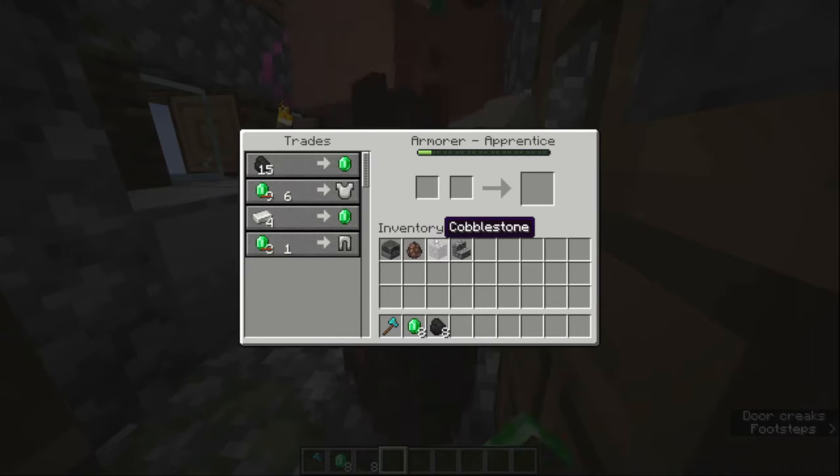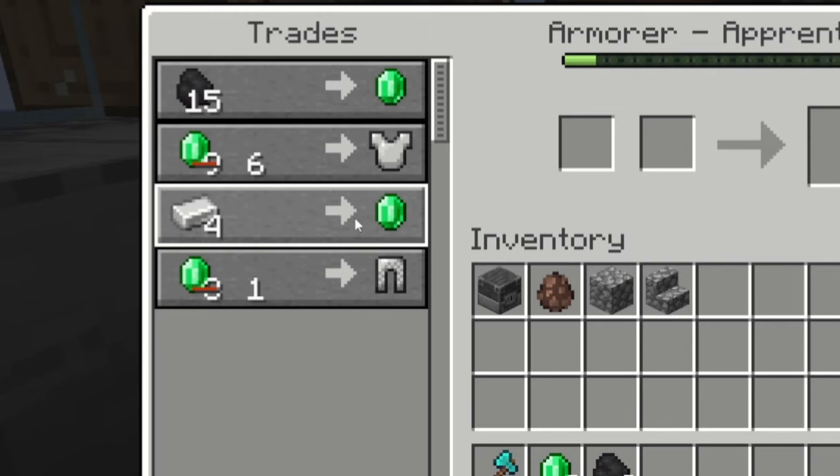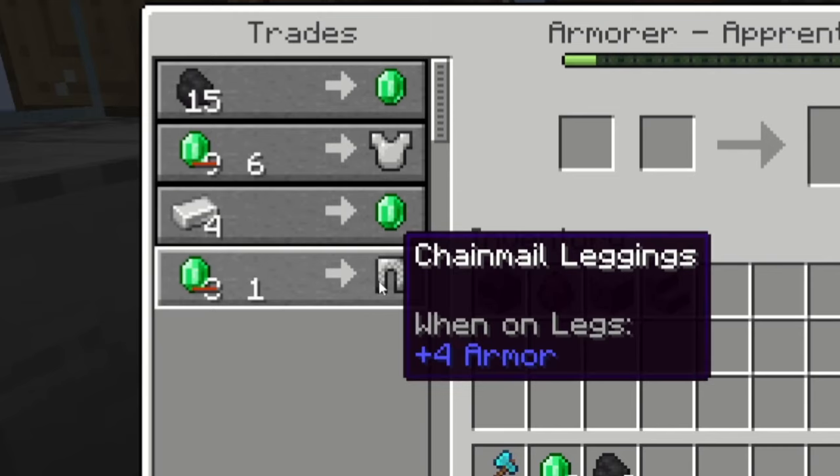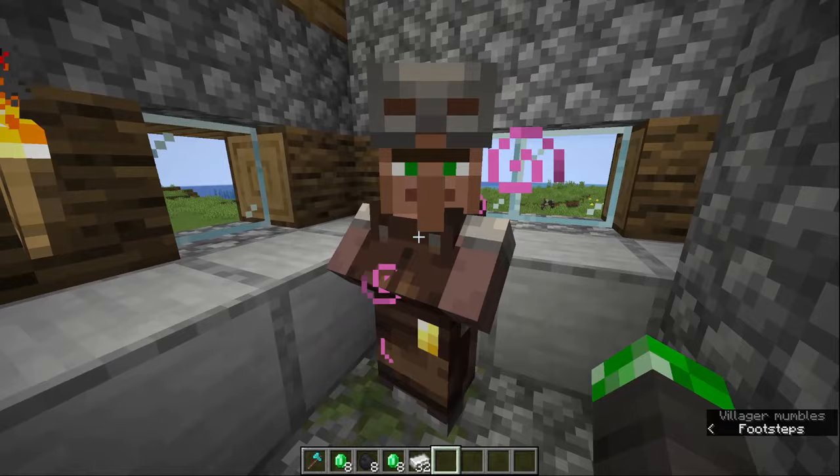As you can see, his badge has changed and he offers some new trades. He sells emeralds for iron, and chain armor for emeralds. Just trade a bunch of iron for emeralds with him — eventually his bar will fill up again and he will level up to a journeyman.